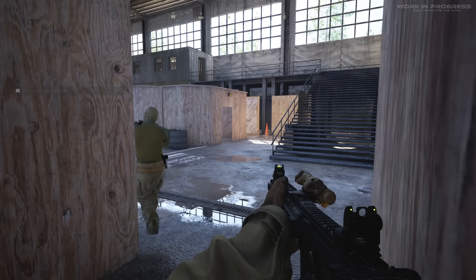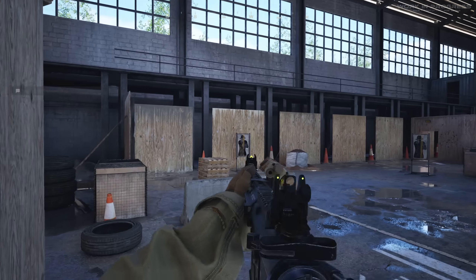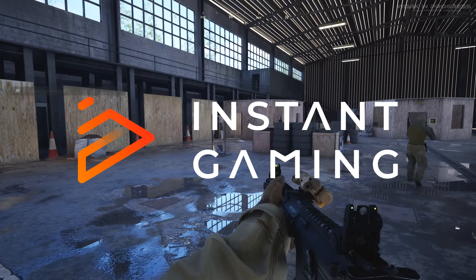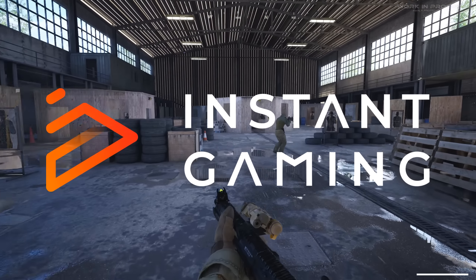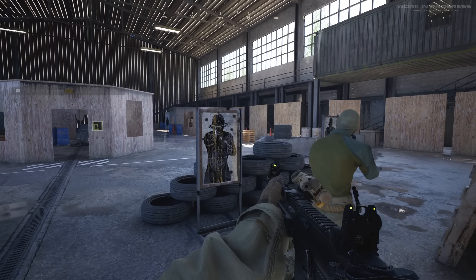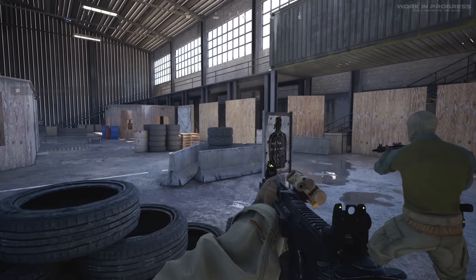Hey, what's going on everybody, and welcome back to another video. Quickly before we get into the action, I'd like to shout out my partnership — buy games cheaper with Instant Gaming. The affiliate link will be down below in the description. If you guys check out the giveaway, the link will be down there as well. If you end up winning the giveaway, you actually can pick out a game of your choice, which is pretty cool.